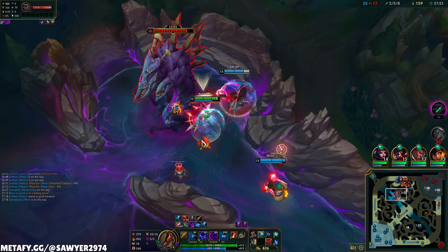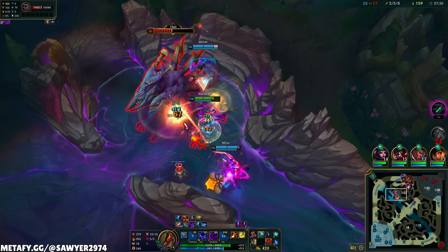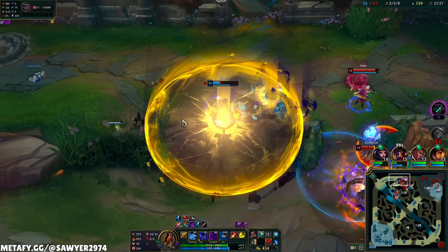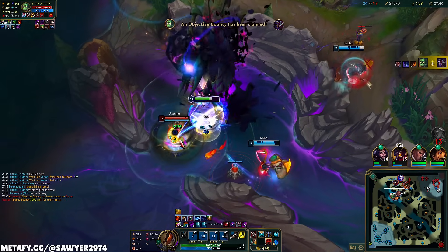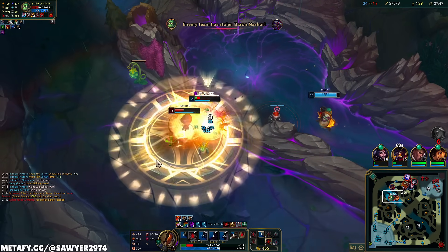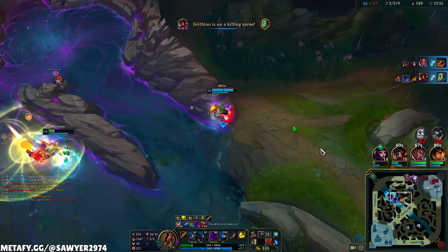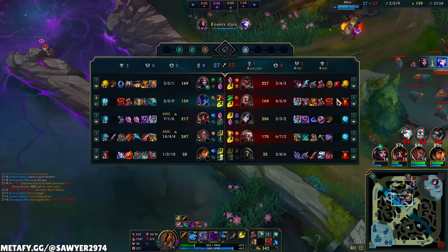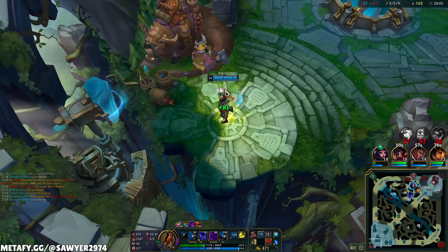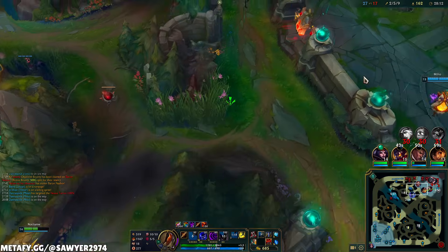Start this Baron up. Whenever you use the ulti, you lose vision for a frame — and since it's single target, you have to be able to see him. Imagine if the ulti was a skill shot — people would be flying across the map. My smite was so bad. I can heal off the camps and my ulti is coming up soon, so we don't want to reset. With three of them dead, we still have a good chance to end. With Victor TPing in and my ulti coming up — let it rip, baby. All we need is one wave to crash.